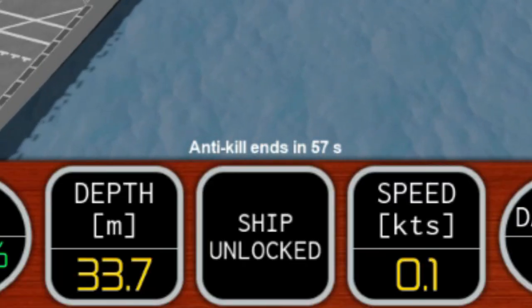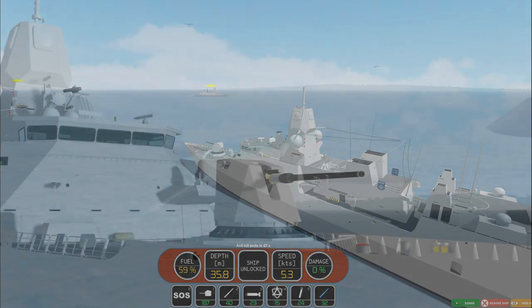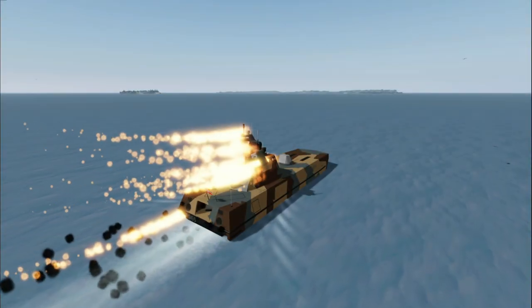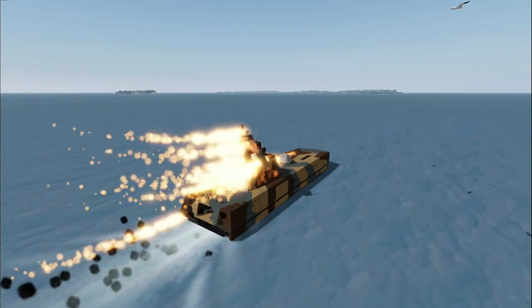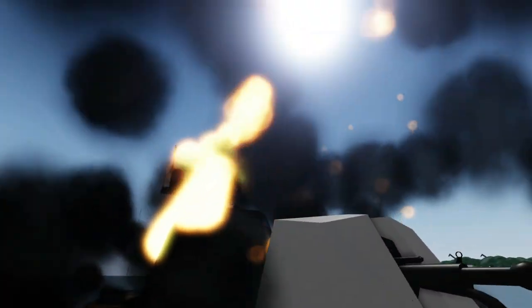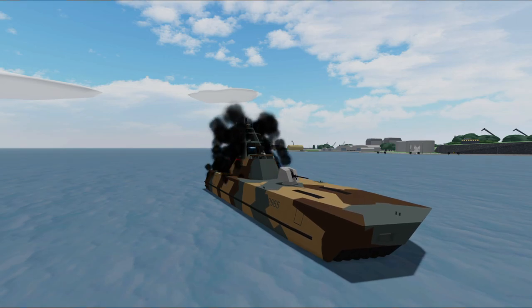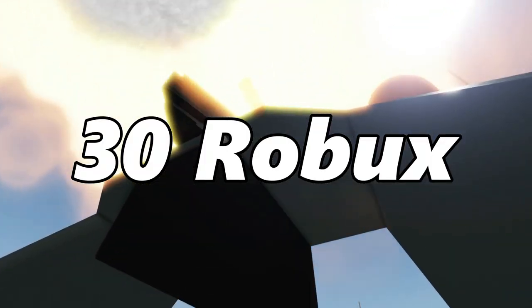Anti-kill is also enabled for one minute when you first spawn your ship. When anti-kill is activated, you will not be able to be damaged and you will not be able to fire your weapons. When turning on PvP or switching PvP modes, there will be a 10-second timer you will first have to wait through — this also applies to removing your ship while PvP is on. When you get above 50% damage, fire has a chance to break out on your ship and will continue to damage it in intervals until put out. You can put out fires using the fire boat or the fire extinguisher from the extra tools game pass, which costs 30 Robux.